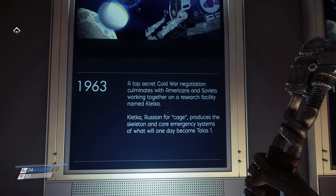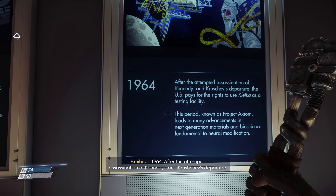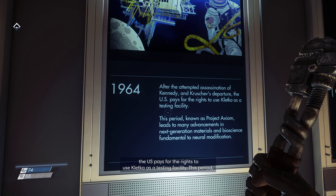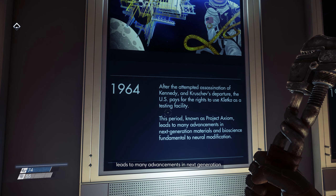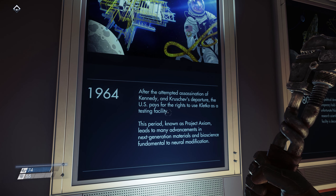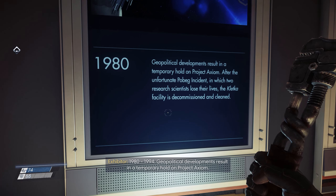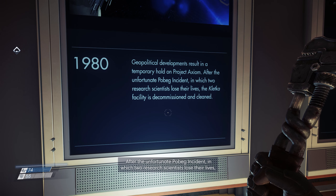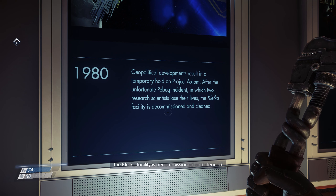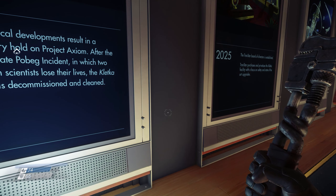It seems that the geopolitical divide between the Soviets and the Americans was somehow alleviated up to the point where they would cooperate on space technology, despite the fact that both of them had developed their independent space programs for the explicit purpose of proving to the other side that they could deliver a nuclear warhead to their opponent's cities at a moment's notice. I gotta be honest, I don't really see it. 1964 - after the attempted assassination of Kennedy and Khrushchev's departure, the US pays for the rights to use Kletka as a testing facility. This period, known as Project Axiom, leads to many advancements in next-generation materials and bioscience fundamental to neural modification.